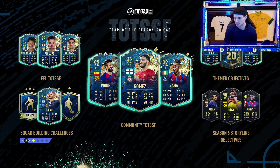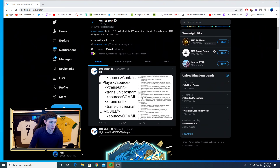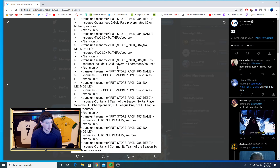I know I left you guys last night kind of discussing what the market needs this week. On another note, Footwatch at 3 in the morning posted a code for guaranteed Team of the Season SBCs. So there is going to be a community Team of the Season so far player, a 282 plus pack, a 4 gold rare player pack, and then an SBC that gives one Team of the Season so far player from the Championship, League 1 or League 2.